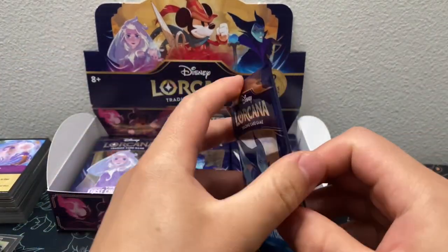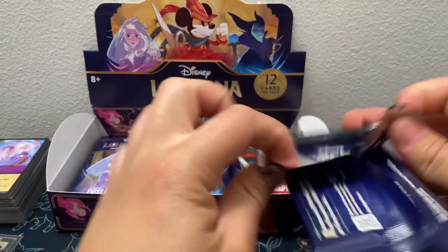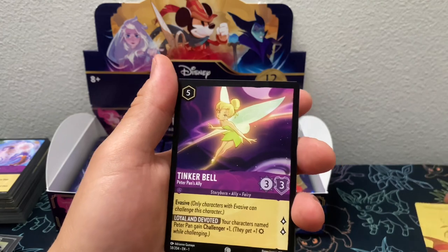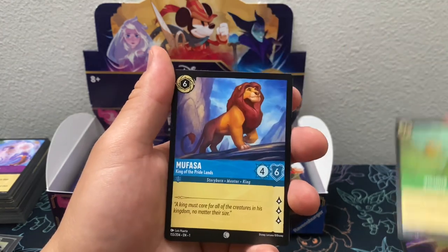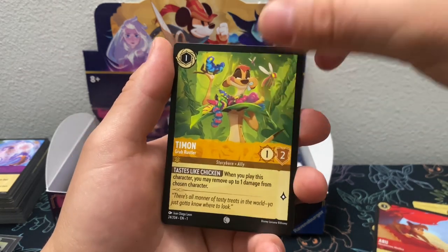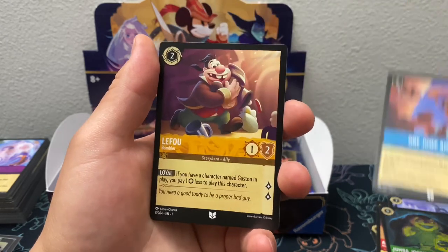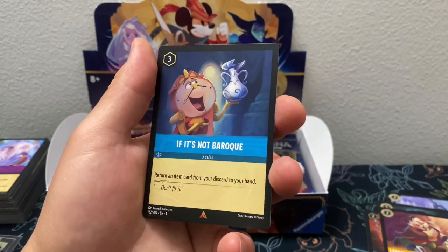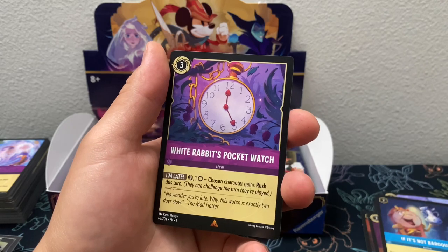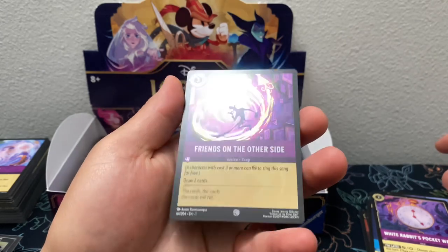Alright, coming up next we got a Maleficent artwork pack. We got Tinker Bell, Vicious Betrayal, Mufasa, Abu, Timon, Kristoff, Jumba, One Jump Ahead, Lifo, If It's Not Baroque, White Rabbit's Pocket Watch, and a Common Friends on the Other Side Hollow.